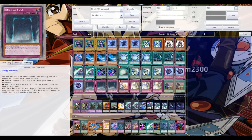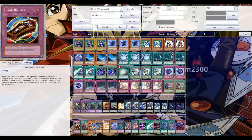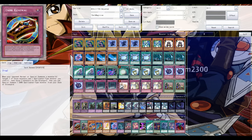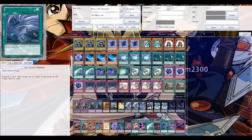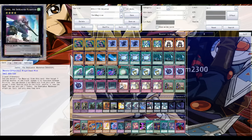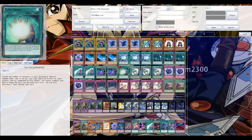I recently added one extra Solemn Notice in favor of one Upstart Goblin, so the two remaining Upstart Goblins are just filler. Maybe I'll cut those for Dark Renewal and maybe a Twin Twister. Instant Fusion I think is a three-of in the deck — instantly making rank four XYZ plays like Castel or Daikusto Emerald is just too good. Soul Charge is a no-brainer.